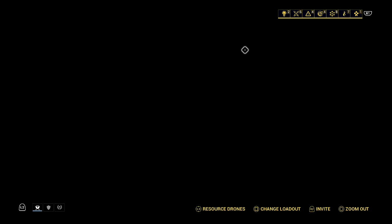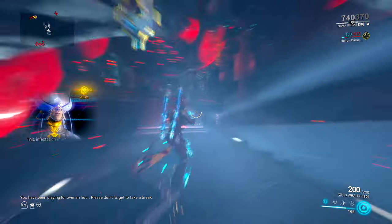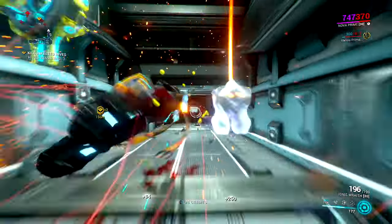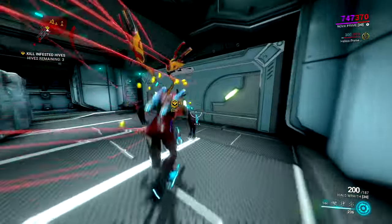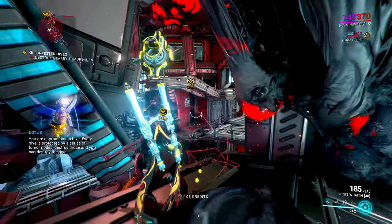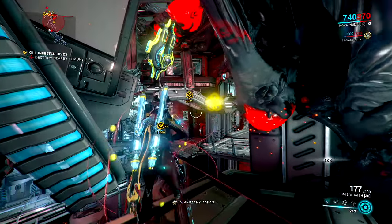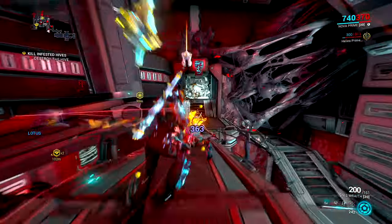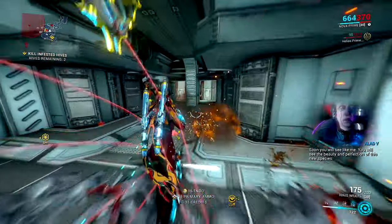That was a normal Corpus spy mission - nothing different I needed to really mention other than it has mixed enemies. Moving on to the next one - I'm pretty sure we should go to sabotage now. I have to do three of these. Let me show one of the infested hives - we just have to break the tumors. Wow, those two are really obvious, they're not normally that easy to find.